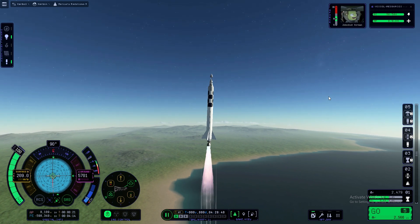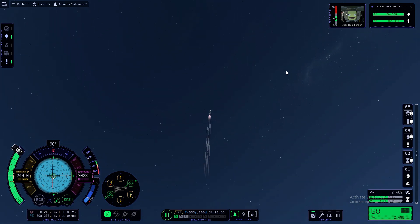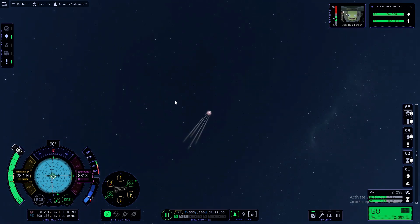I'm starting to make my turn — making it a little bit early, but this is a suborbital flight. We're not going into orbit; we're just going to leave the atmosphere. Typically you want around 10,000 meters before you start making your turn.